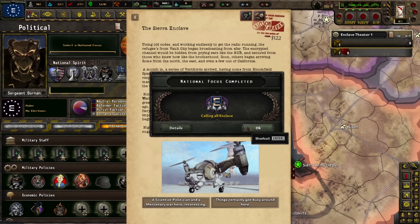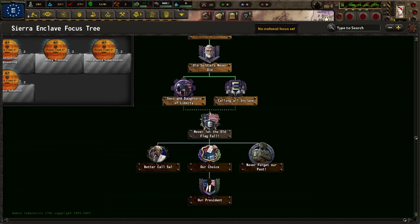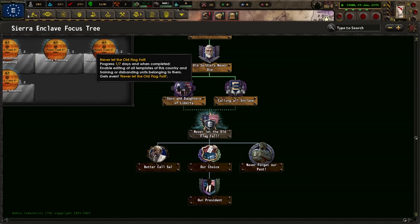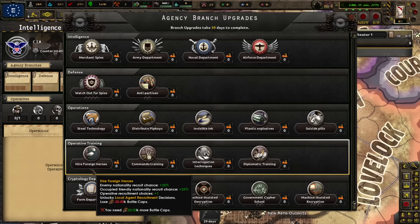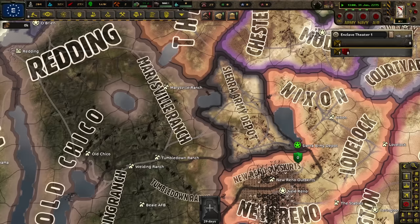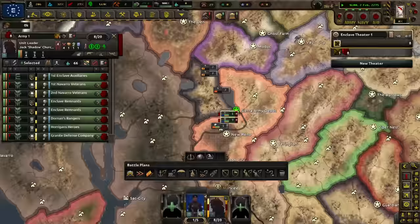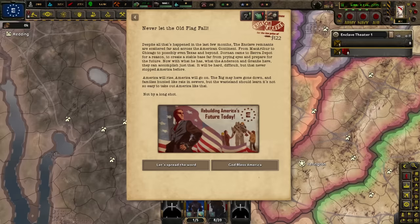The Sierra Enclave — can get extra command power or extra political power. I'll take the political power; it is more useful and we get command power anyway. Never let the old flag fall — that'll remove complete chaos. We have the CIA ready; don't really have the caps to expand the agency, but at least we'll get an operative soon. We don't have any military factories, but we have a very big initial army — eight very high-value units.